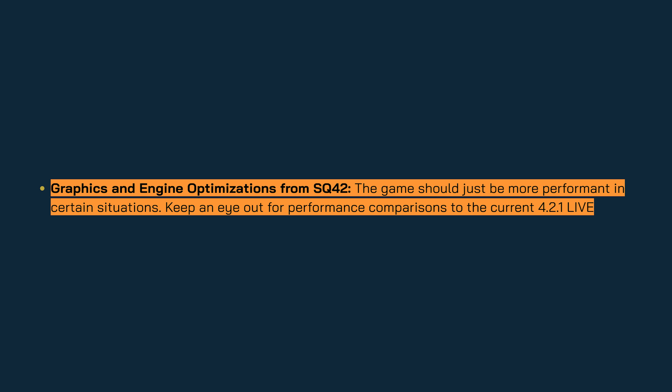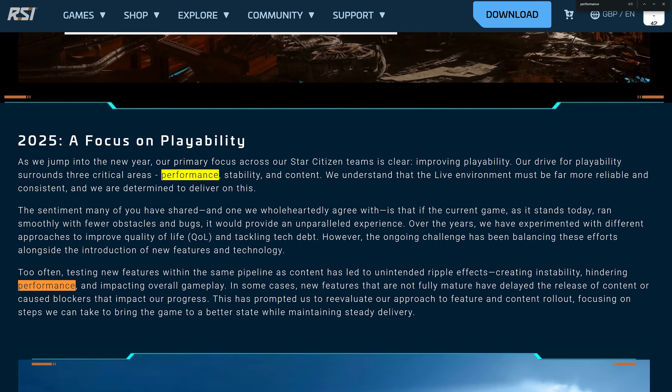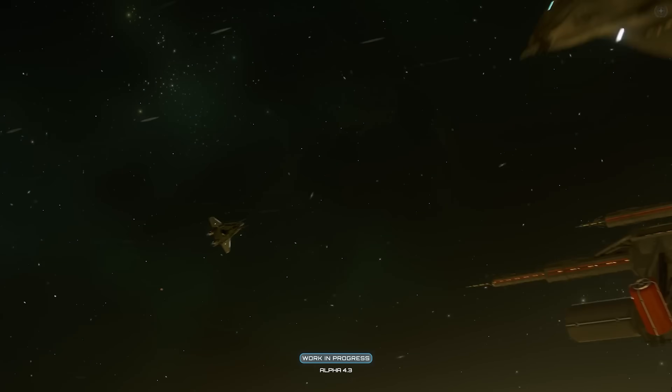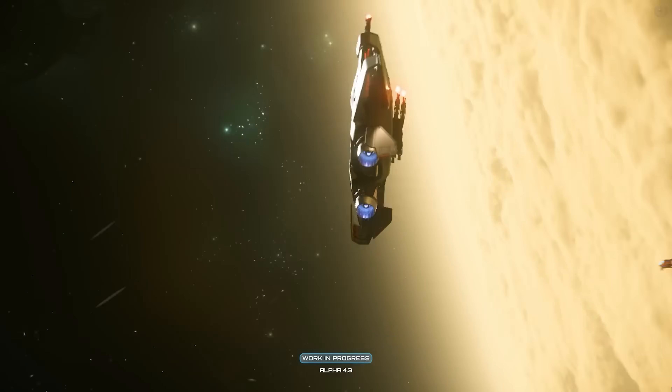A quick thing mentioned in the notes was graphics and engine optimizations from Squadron 42 — the game should just be more performant in certain situations. It was impossible to do any real testing, but this is a good thing. In Star Citizen's year of playability, performance hasn't really moved that far in the right direction. Hopefully all of the engine work they've been doing for Squadron will translate into a performance bump for Star Citizen towards the end of 2025. The juicy stuff though...